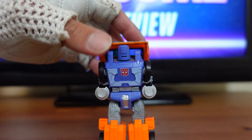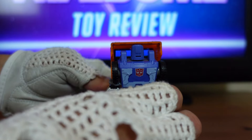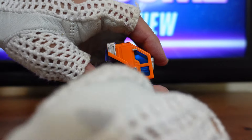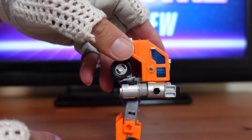Then you want to take the fist and turn it sideways so this part is facing out, and it should tab right into the cab at the same time.